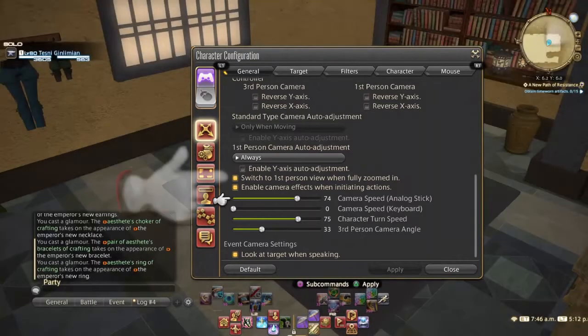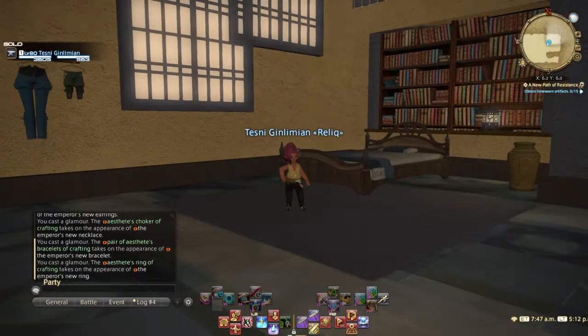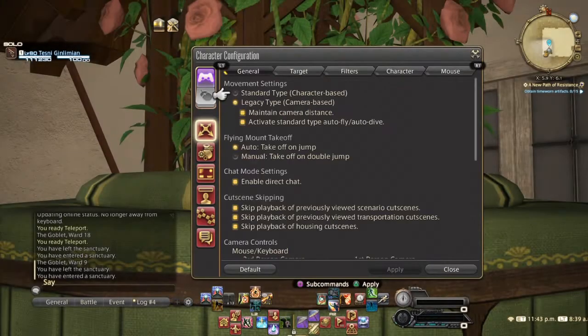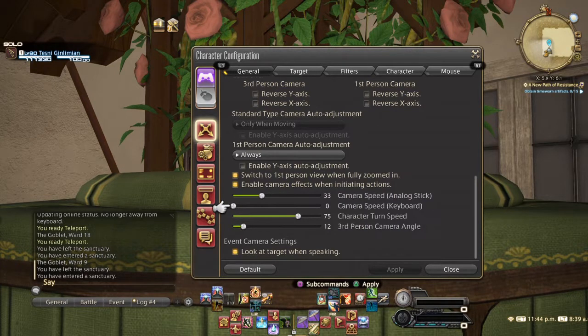For an easy way to shift between third and first person, check this button. If I know for sure I'll be doing close-ups, I'll uncheck this as an option, but for housing, I like having it. The real game changer is camera speed because this gives you so much control. A faster camera speed lets you set up the lighting quickly and try out multiple angles. For housing and video, try slowing down your camera.